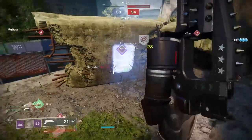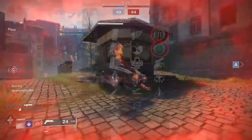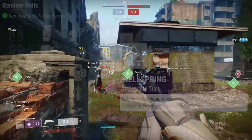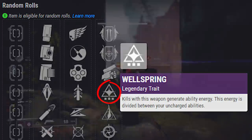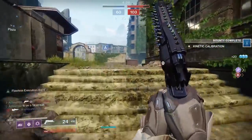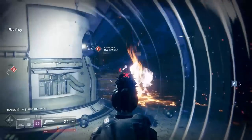Moving on to an Iron Banner hand cannon, The Steady Hand. Used to be a 110 RPM, now it's a 120. It comes with Iron Grip and Iron Gaze — one greatly boosting stability at the cost of reload speed, the other boosting aim assist at the cost of range. It also has a new trait called Wellspring: kills generate ability energy divided between your uncharged abilities — think Demolitionist but for everything. For PvP I'd suggest Killing Wind Snapshot or Killing Wind Swashbuckler.